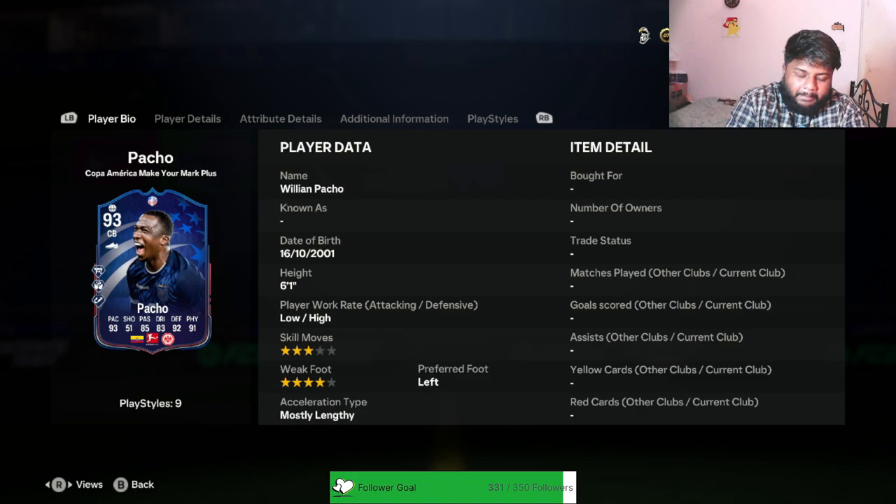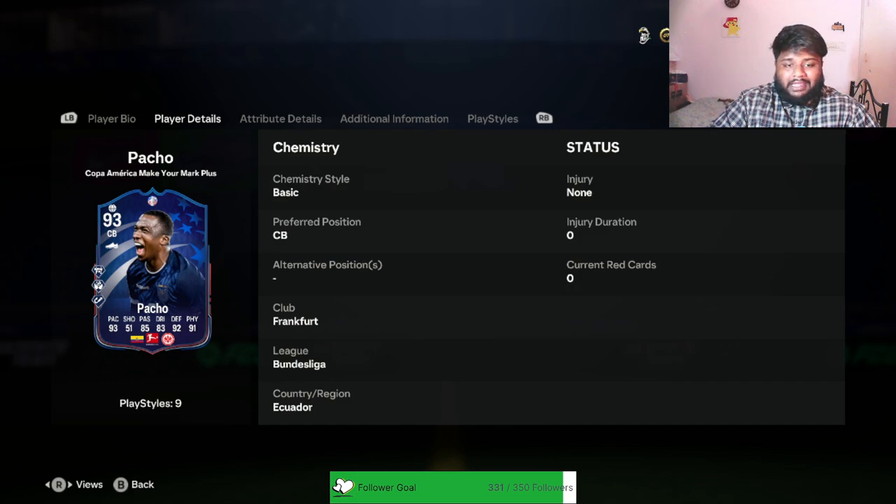So in today's video we're gonna be looking at yet another Copa America Make Your Mark Plus player. I know this title is gonna say Make Your Mark player but we're gonna be looking at a Make Your Mark Plus - Pacho. I hope I didn't butcher his name. Willian Pacho - he plays for Ecuador, he plays in the Bundesliga, he plays for Frankfurt.